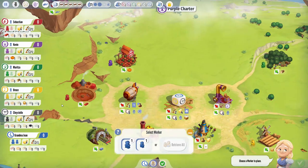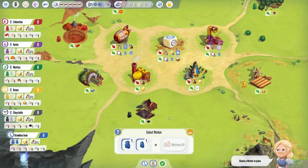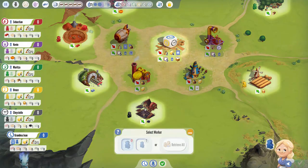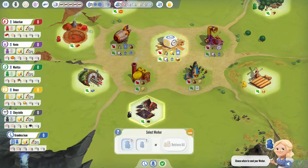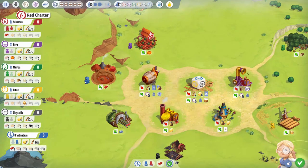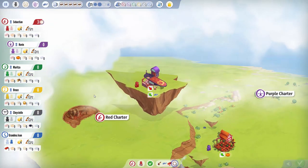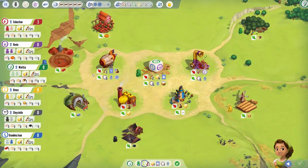Everybody has kind of gone to their general building to get their first resource. One cool thing about Charterstone: if you put your worker where there's already a worker, it bumps them back to their ready area. So if I put it here it's doubtful anyone wants to come claim iron and bump me. However if I bump the brick guy, he goes back to start - and let's see if he's going to bump us back. Nope, he didn't. He wanted some early victory points.